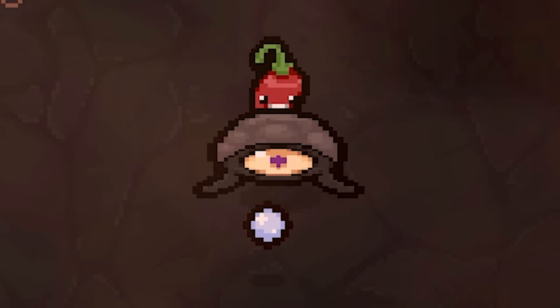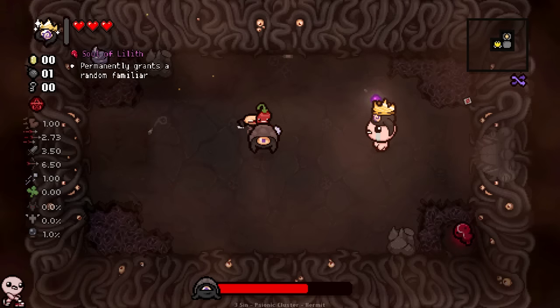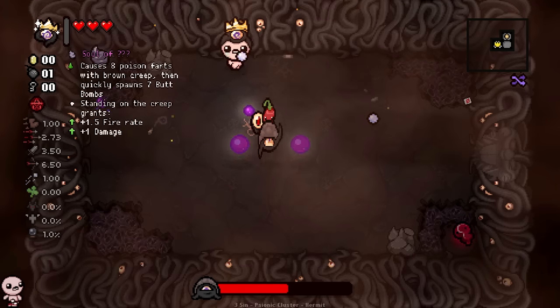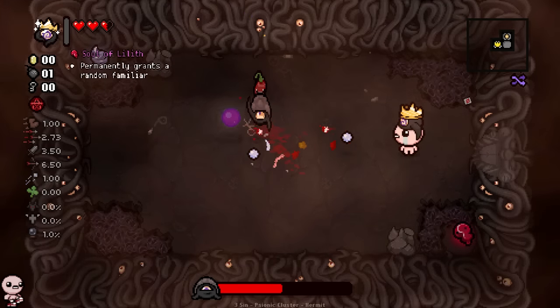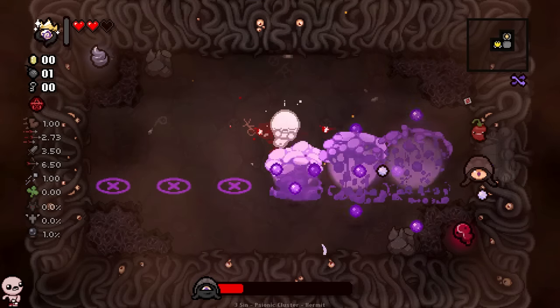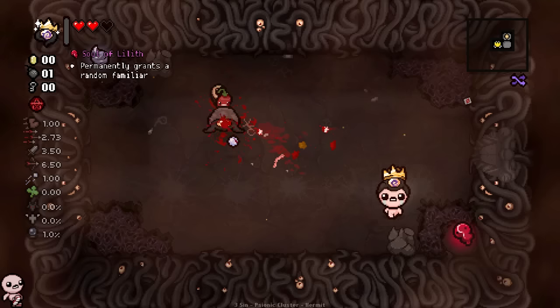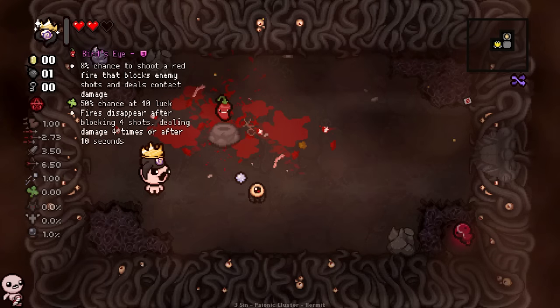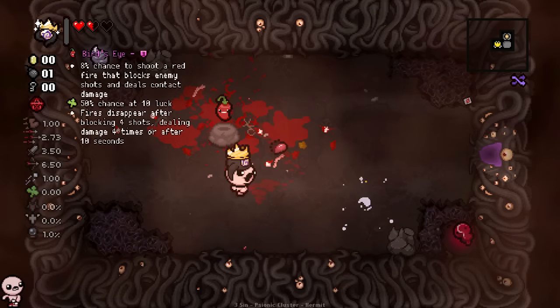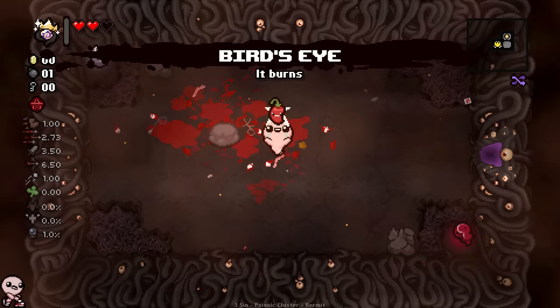Look at that — we got this little dude who's holding the item. His name is the Hermit and we gotta defeat him real quick. I don't actually know what he does but his attack seemed not too bad, just a lot of homing. Oh wow, that one's pretty bad. Whoa, alright, never mind — this guy's crazy. We take care of him as well as his little eye ouchies and we get a quality three item. We upgraded it from quality two to quality three.